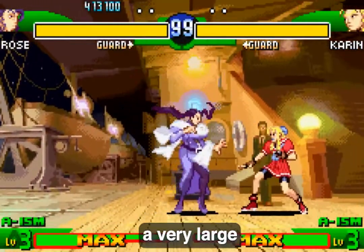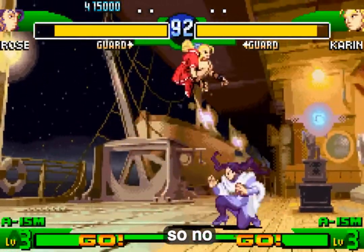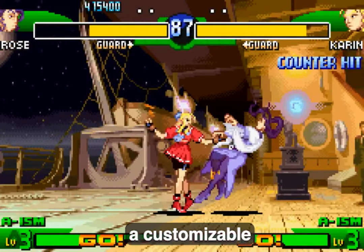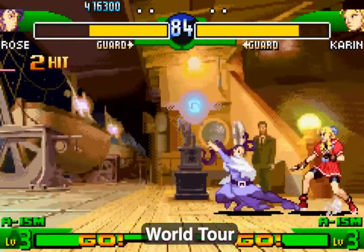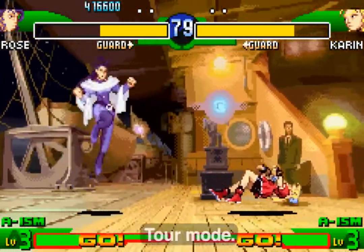Zangief has a very large guard bar. The guard bar does not exist in dramatic battle matches, so no guard crushing is possible there. I-ism is a customizable style exclusive to the Dreamcast version's World Tour and Seikyo Dojo modes and the PSP version's World Tour mode.